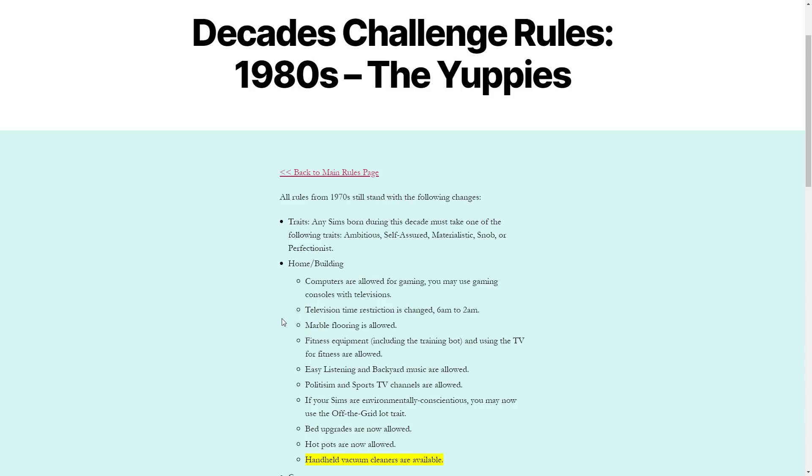In the 70s the only thing that mattered is that those born in the 70s had to take certain traits — I believe there are three of them. Now all children born in the 80s will also have to take these traits. So any Sim born during this decade — Catherine and Tyrell's children — will have to take one of the following: ambitious, self-assured, materialistic, snob, or perfectionist.